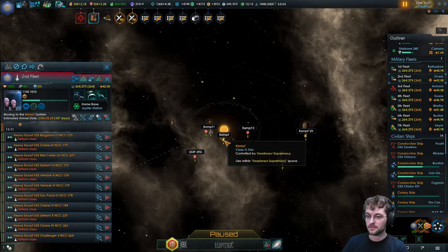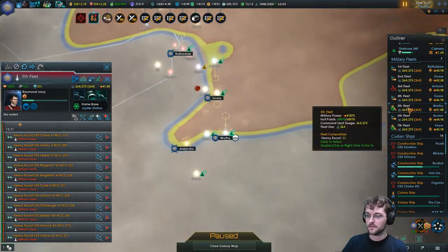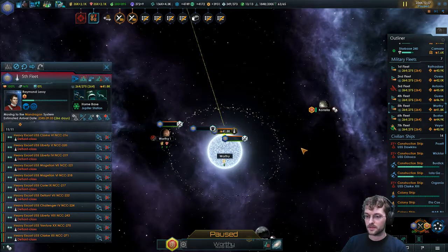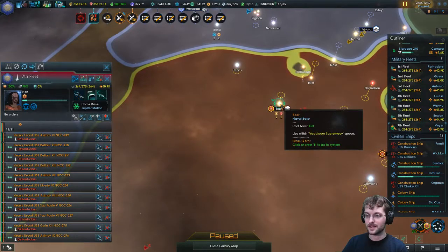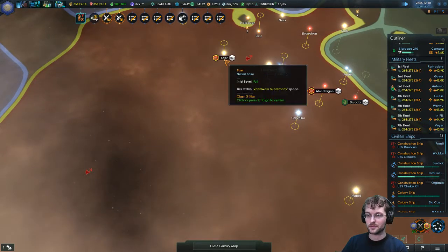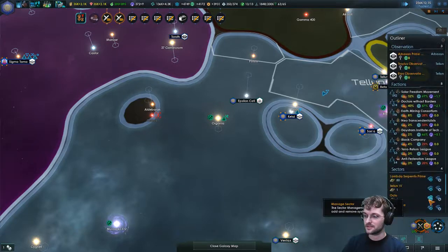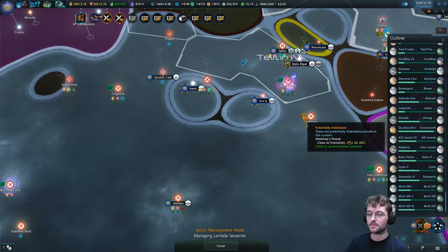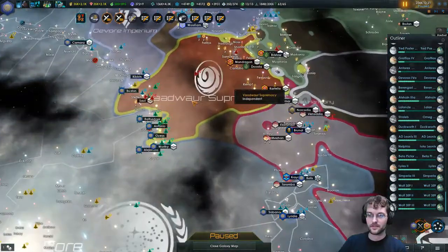Let's assign fleet orders: fleets two and four already have orders, five needs some. Let's have five go for Mondragon — wait, are there colonized systems in worthy? Oh yeah — go bomb that. The seventh fleet can go for the Bear system, not Bear Taffy though. Keegan, you're doing some weird stuff but you'll probably be okay. We have the problem of Sherman's Planet being a variable — there's some weird stuff going on down there, so we'll leave that for future Alex to manage.